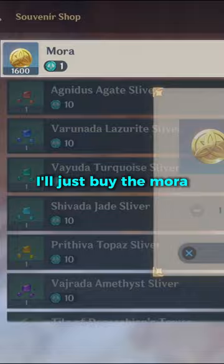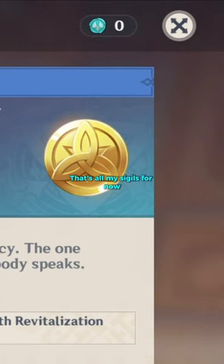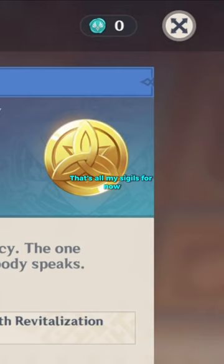Yeah, pretty much. I just need these and the whole shop is pretty much done. I'll just buy the Mora — that's all my sigils for now. Let's just continue with the story.